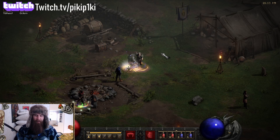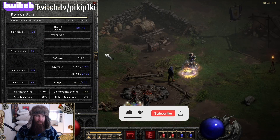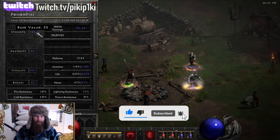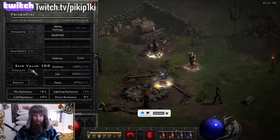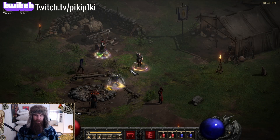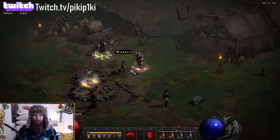Let's check out the stat points. Enough strength to wear your Enigma, and the rest of the points go into vitality, like almost everybody in this game. What a surprise. Next up we're gonna check out the skill points.